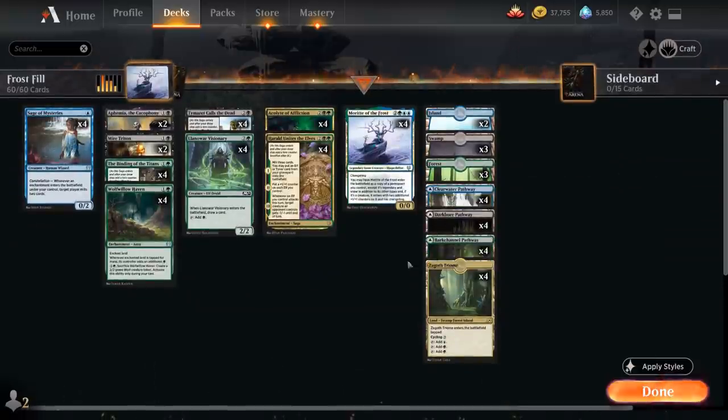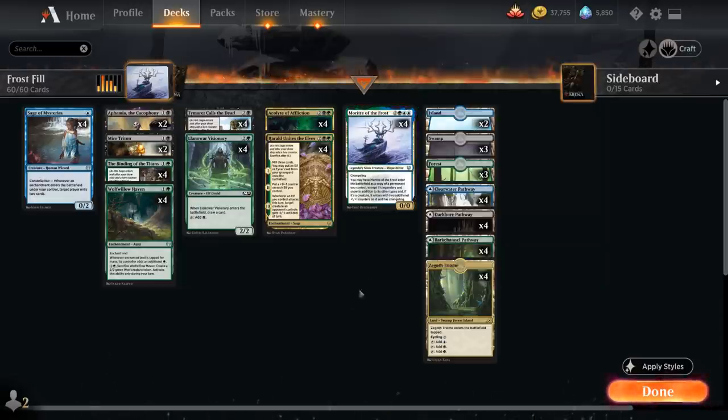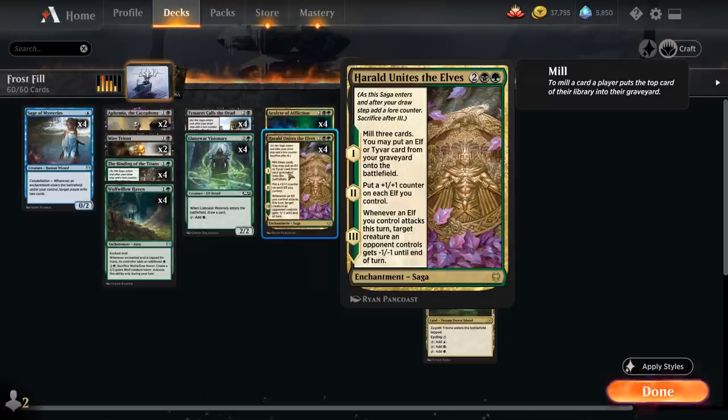It's a combo deck built around Morut of the Frost — a 5-mana 0/0 legendary snow creature shapeshifter from Kaldheim. It has Changeling, meaning it has every creature type, and we may have Morut enter the battlefield as a copy of any permanent we control, except it's legendary and snow in addition to its other types. If it's copying a creature, it also enters with two additional +1/+1 counters, and since it has Changeling, it's also an elf that we can get back with our rare saga, Harald Unites the Elves.